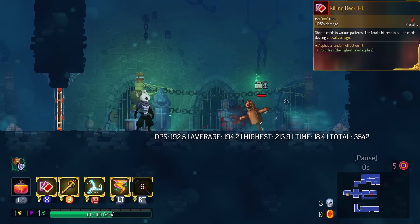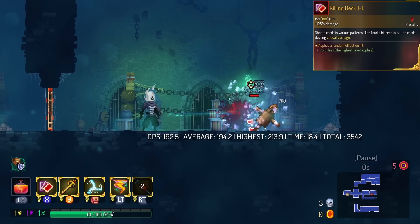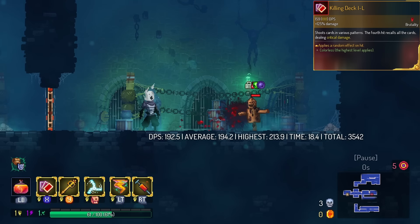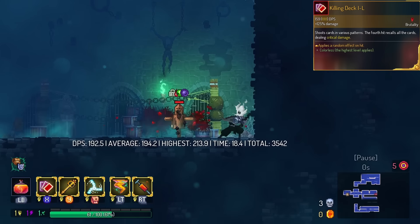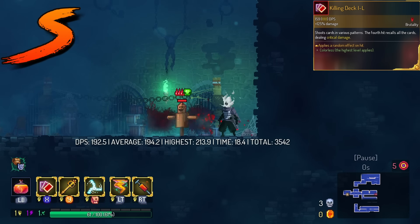Killing Deck is extremely unique. Every card that you throw out has a chance to do a status effect — and we're not talking just poison and burn. There's root, there's freeze, even networking shows up for some reason. It's almost like anything that can pop on an enemy's head will pop up. I'm gonna put this in the S tier.